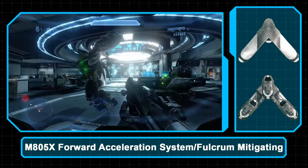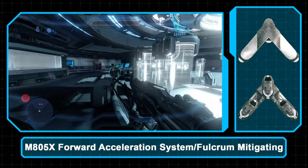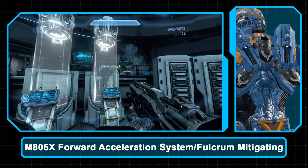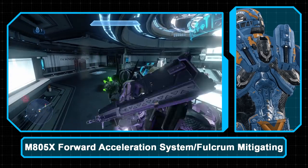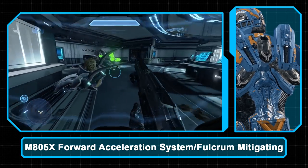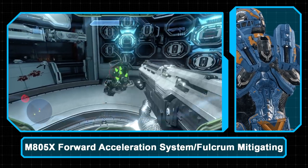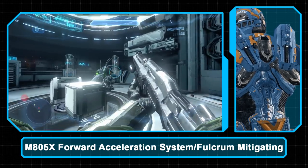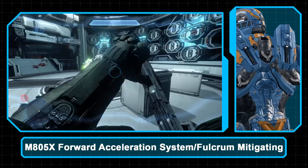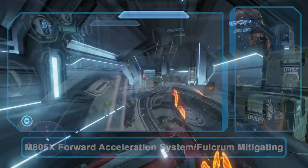The final armor ability is the M805X Forward Acceleration System, also known as the Thruster Pack — another Lethbridge Industrial creation. A trio of thrusters can rapidly accelerate a user in any direction along a horizontal plane without need for a pivot point or leveraging fulcrum. This can be used to close the gap with an enemy, evade an attack, or move quickly into cover. Despite its widespread use among Spartans, the X in the designation indicates the module is still experimental. Lethbridge Industrial would go on to develop the Anubis-class Mjolnir armor as a technological successor, though with the full integration of thrusters into Gen 2 Mjolnir later in 2558, Anubis would be retooled as a limited production model.